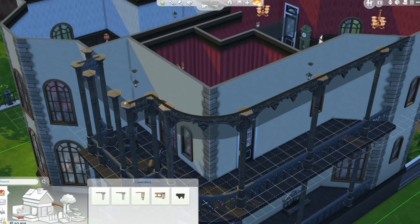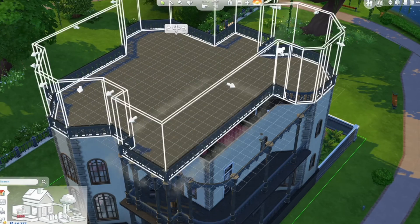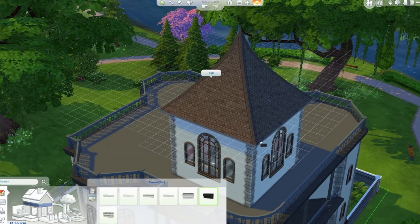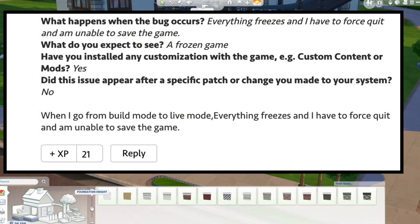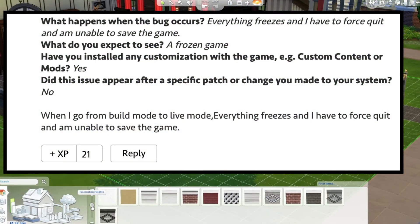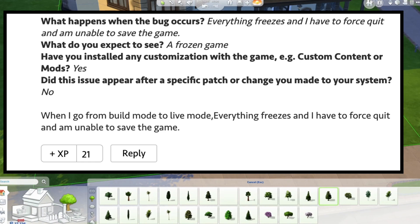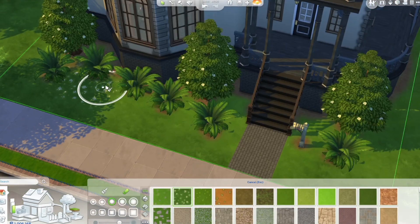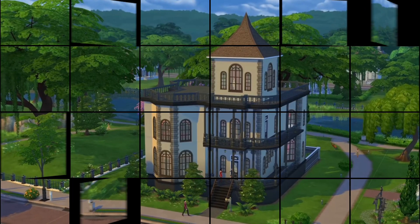One bug that has come up again and again in Sims 4 is during build mode, and sadly I don't think this is going to be easily fixed. Basically, what's happening is an extreme form of simulation lag — people are going into build mode and sometimes it freezes entirely and they have to quit the game. This is really frustrating and I do hope they address it, but unfortunately I think this is not going to be an easy fix.